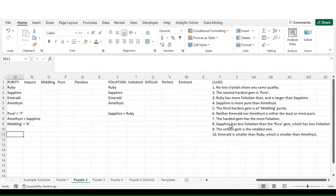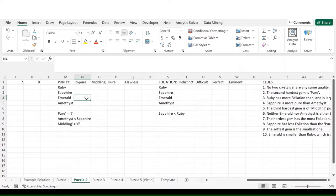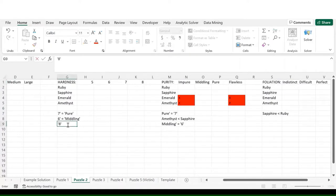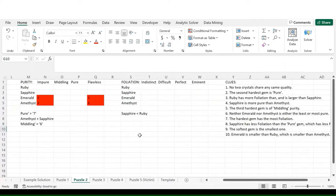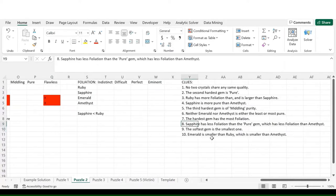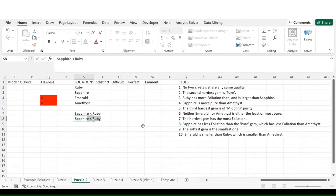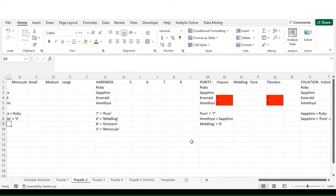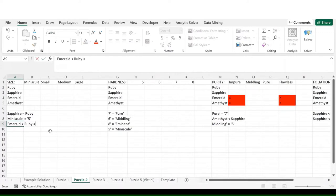Neither Emerald nor Amethyst is either the least or the most pure — so both cannot be impure or flawless. The hardest gem has the most foliation: eminent foliation. So the gem with hardness 8 has eminent foliation. Sapphire has less foliation than the pure gem, which has less foliation than Amethyst. The softest gem is the smallest one, so the gem with hardness 5 is minuscule. Emerald is smaller than Ruby, which is smaller than Amethyst.